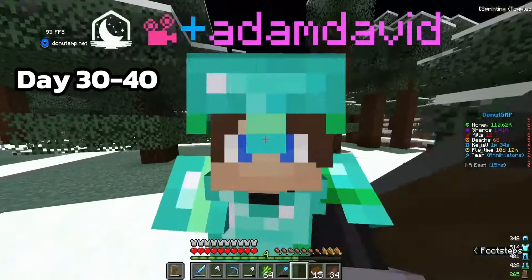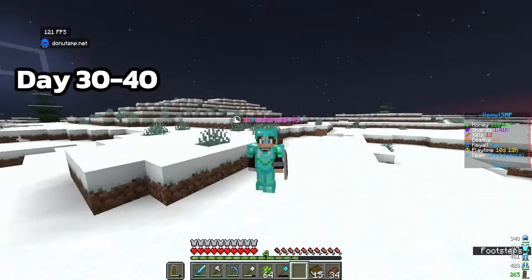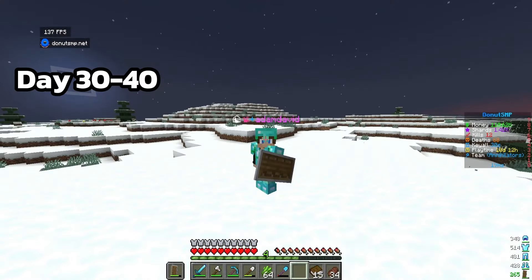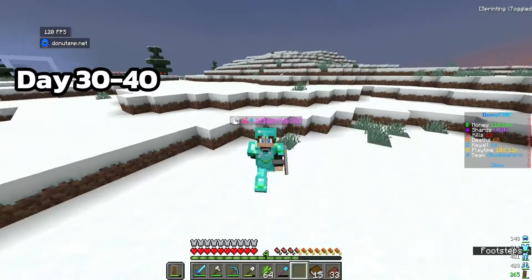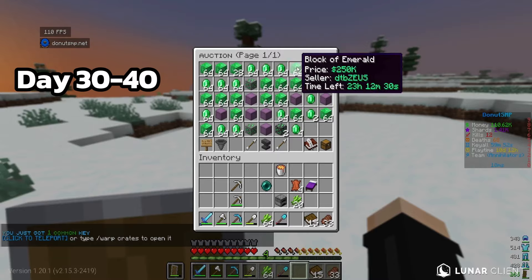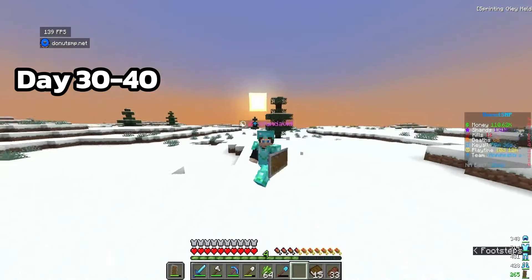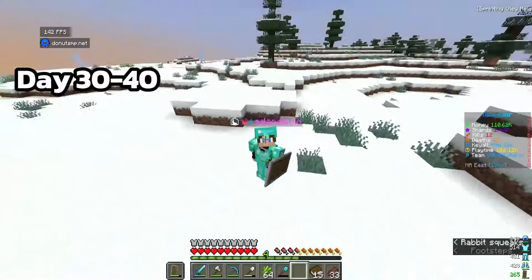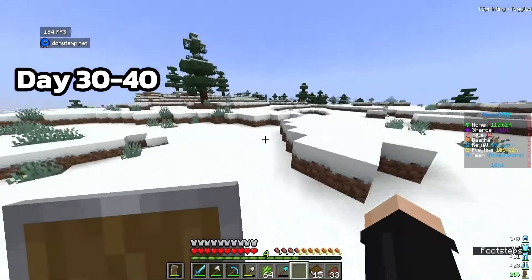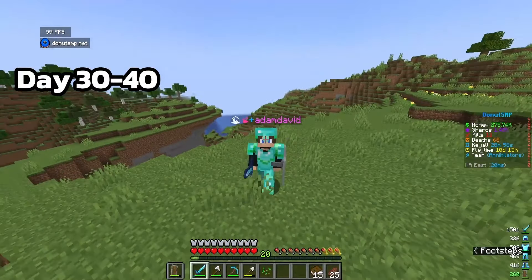Auction flipping is gonna take way too long, so we need another money-making method. I have a raid farm I use a lot - on auction people sell emerald blocks for 200 to 300k and my raid farm gets a couple stacks of emeralds an hour, so we can make millions with barely any effort. However, I can't use my current raid farm because that would be cheating, so we need to make a new one.